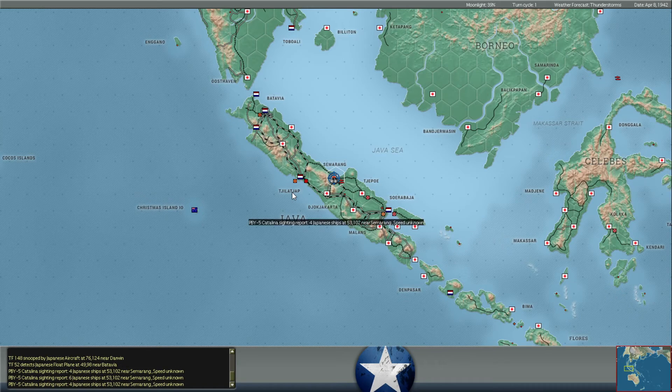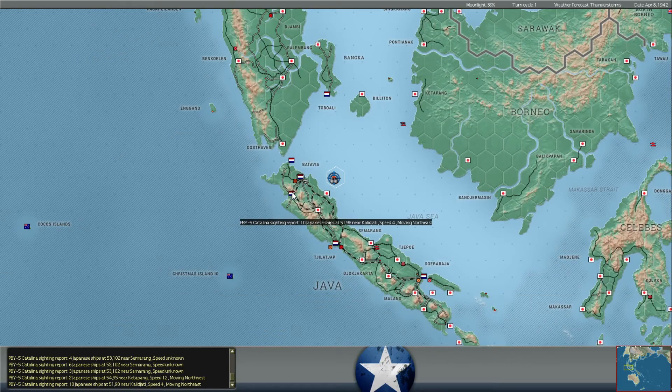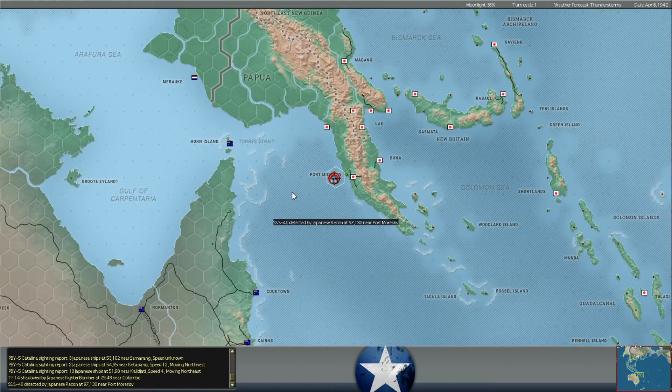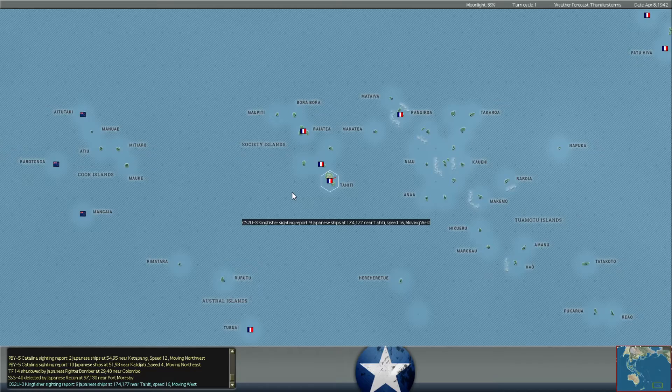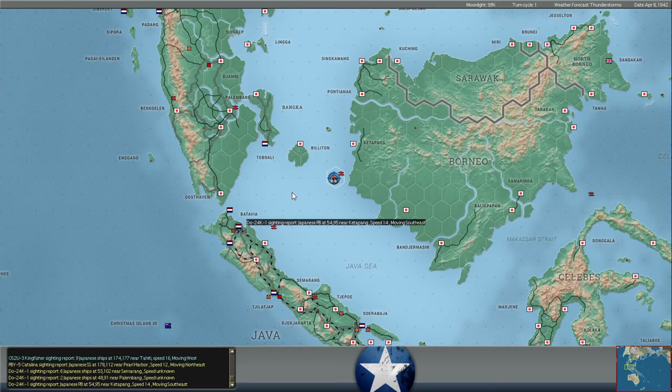Meanwhile, there's some Japanese recon over Darwin. We did throw some Australian P-40s into that area to provide some air cover. He had been bombing some of our light transports that had been bringing some supplies in there, so we'll see if he tries to go after them again or not. But if he does, we do have some CAP there.